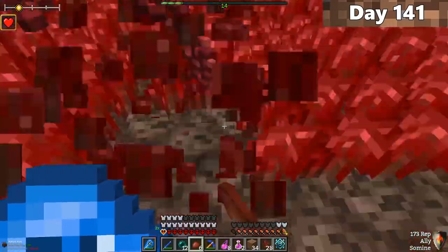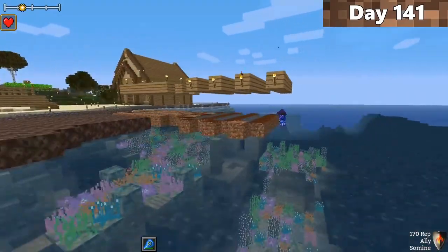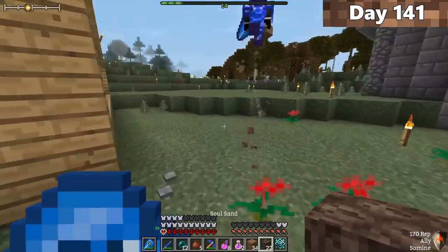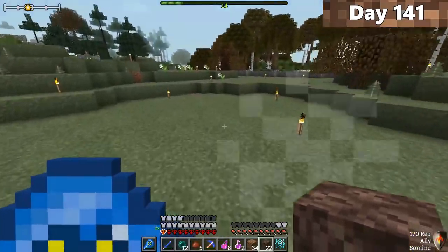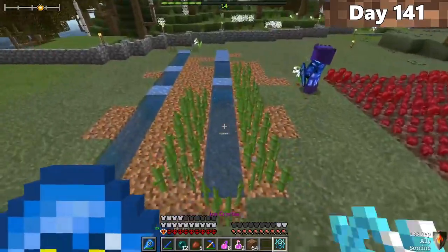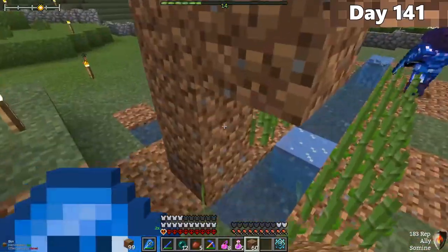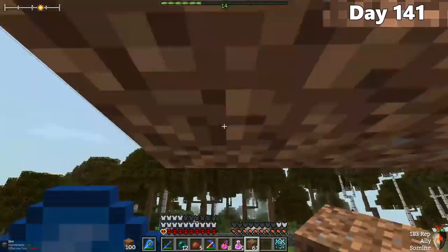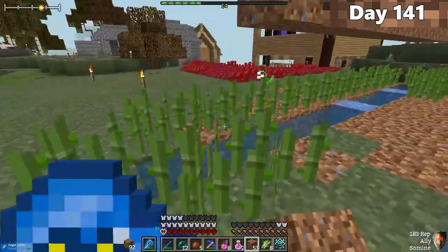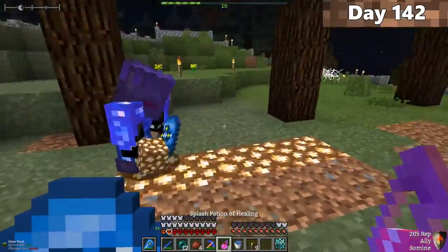Now it was time to move our farms — farms don't belong in the ocean. We're moving them to the back of our base and expanding them a bit. After scoping around for the best spot, we found one directly behind the base and started working. With a little time and effort, the farm stopped looking absolutely terrible. I put dirt directly above the water because it's wintertime and the water will freeze — placing any blocks above it prevents freezing.